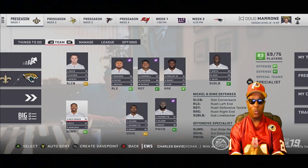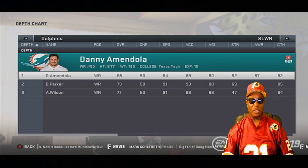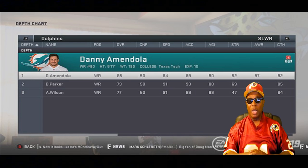Madden is really starting to get this game rolling. Now let's talk about the slot receiver depth chart position. The slot receiver spot will use the best player on your team with the slot receiver overall rating — like Danny Amendola for the Miami Dolphins. This ensures slot receivers play in the slot while guys who are better outside, like Paul Richardson coming from Seattle to Washington as a deep threat, stay on the outside.